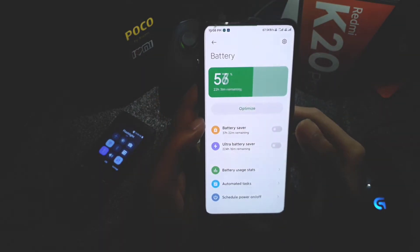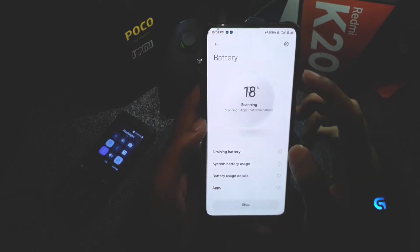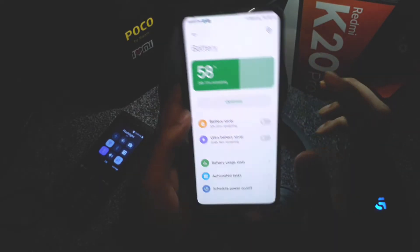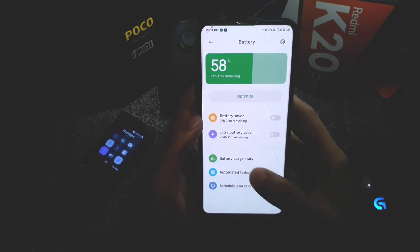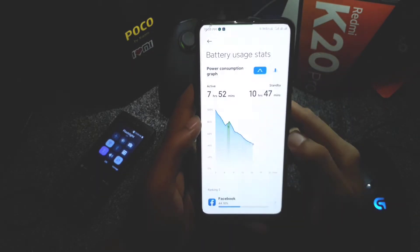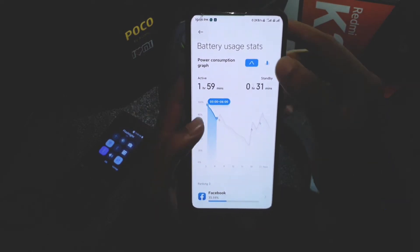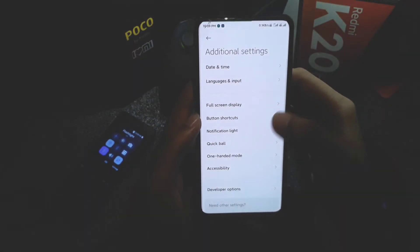In the battery section there's a nice battery logo, battery optimization, battery saver, and ultra battery saver options. Below that is a nicely animated battery usage graph showing your active and idle drain.